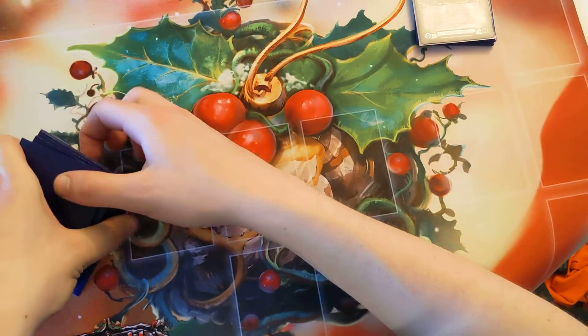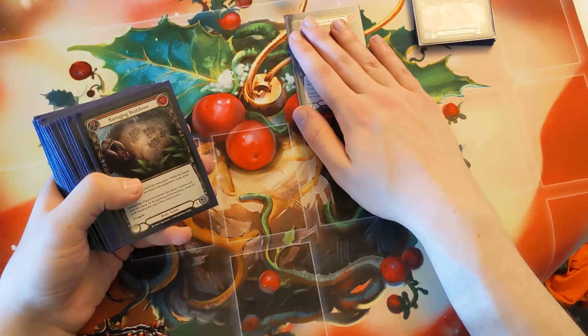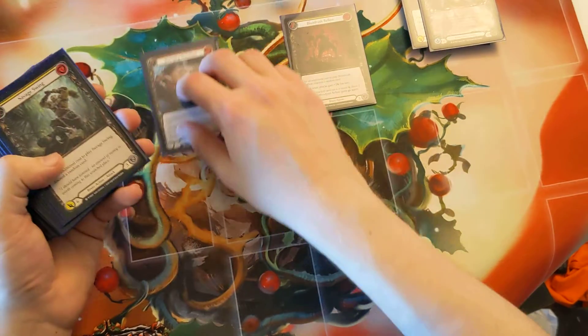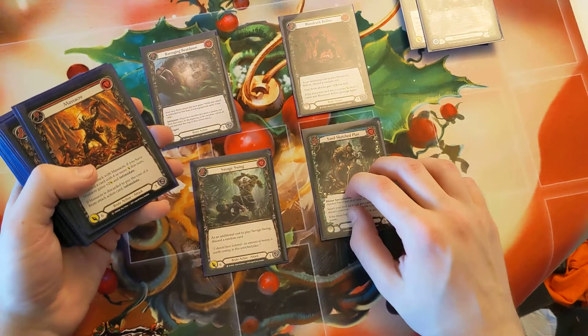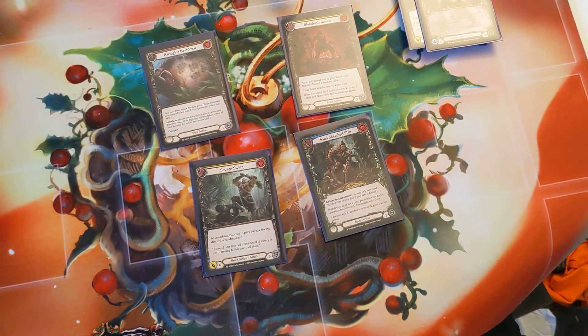Let's go through the deck in order. I have two Blood Rush Bellows — really great card, really good with claws over the club. Browsing Beatdown I run six. Savage Swing I run four — two yellow, two red. Two Sand Sketch Plans — just really good. I don't usually use them but pitching a blue like Blood Rush is nice.